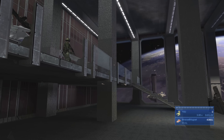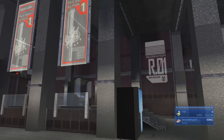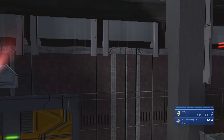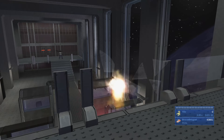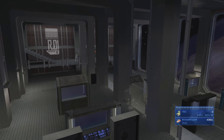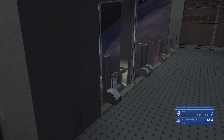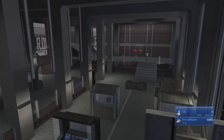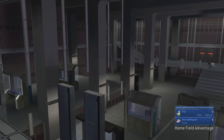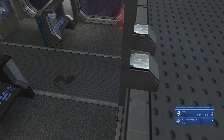Moving into the next section, use the SMG to take out all the glass panels. This makes it easier to maneuver around the map — some glass panels can slow you down if you're being chased by a sword elite, and even a small pane of glass can get you sliced up. Take out all the glass, then hang out up here and wait for the enemies to bust through the door down below.